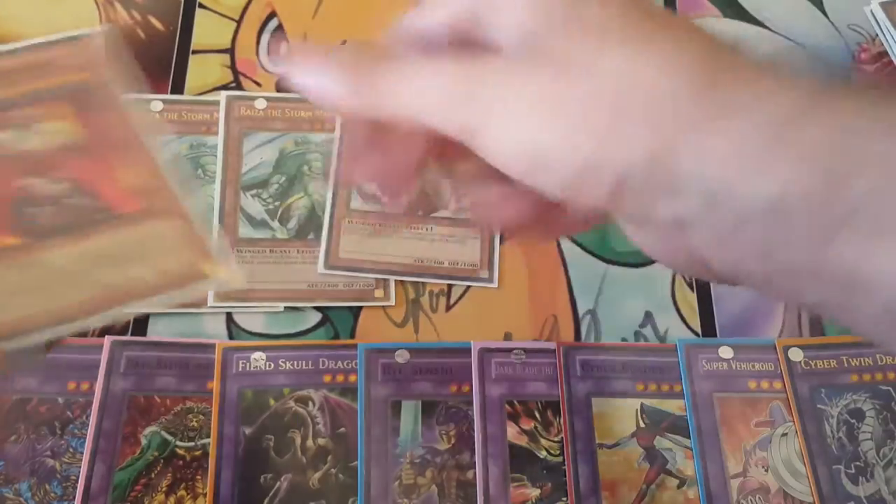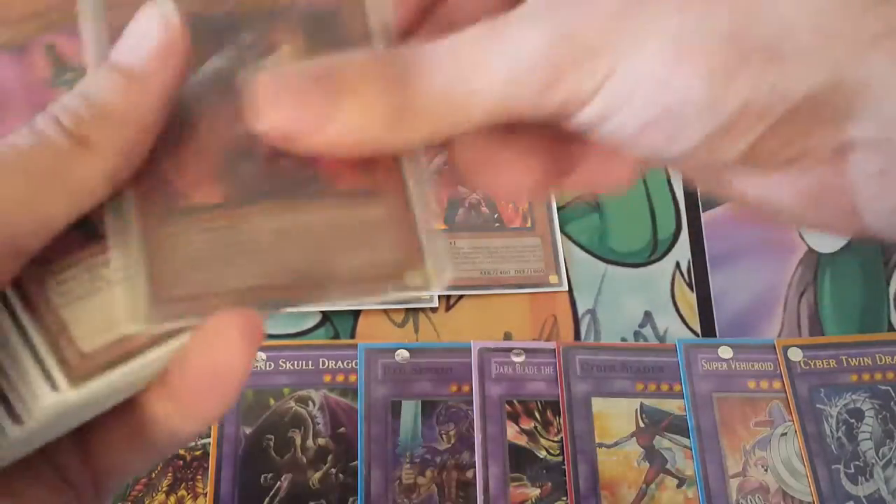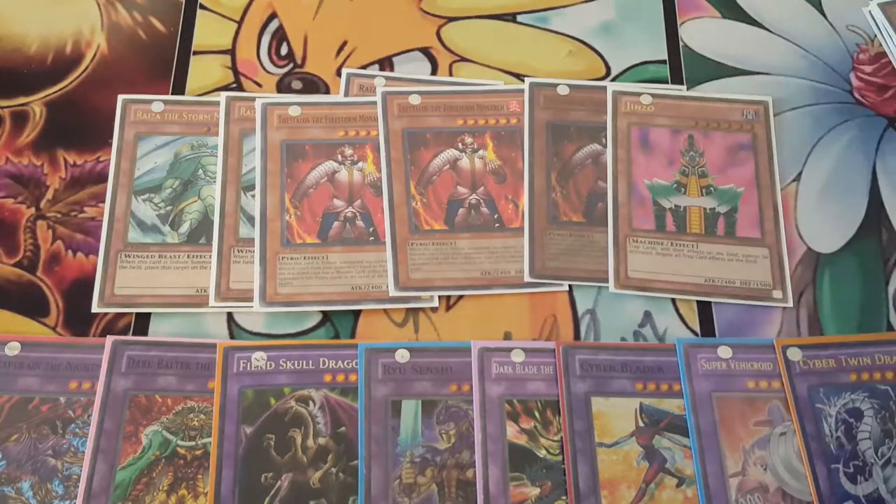Next, moving on to the Monarchs with triple Raiza — because Raiza was a god — triple Thestalos, and then one Jinzo, because you could only play one.